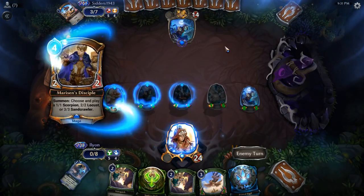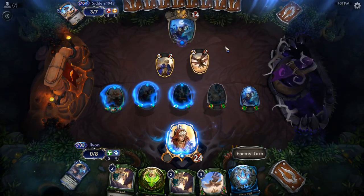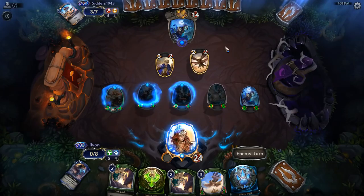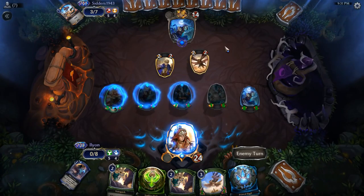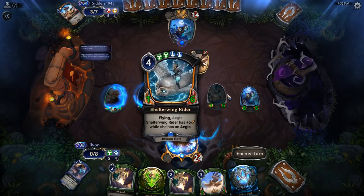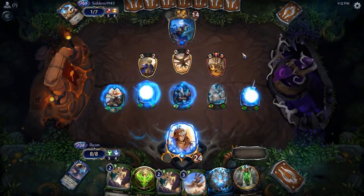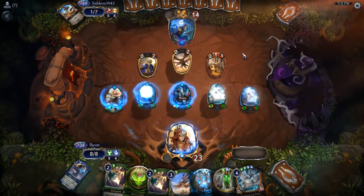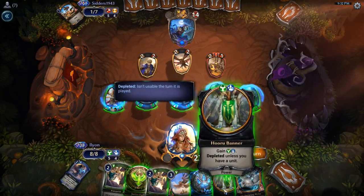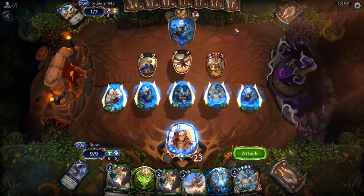One of the problems with Praxis is that it doesn't really get removal — not for things like this. It doesn't get hard removal. Purify is probably the closest, but that doesn't really answer it. It just stops it from doing things. For Shelter Wing Rider I guess it would, because it would be stuck as a 1-6. I'm kind of surprised that our opponent went for the Flyer and not for the Deadly, but I'm not sure that it really matters.